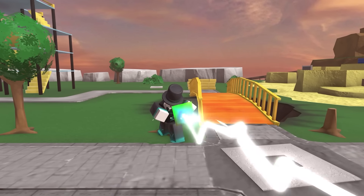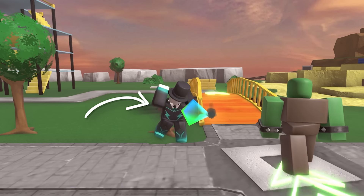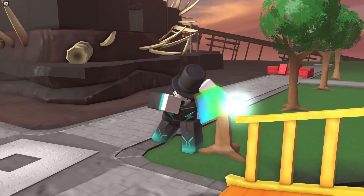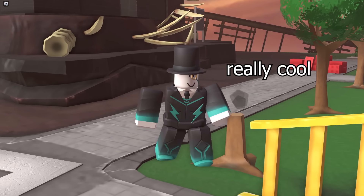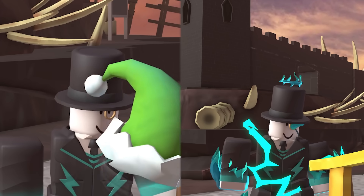First we have the Elite Accelerator skin. If I'm being honest, the early upgrades start off kind of mid with an electric themed suit and top hat. It does however have a custom magic cell shard which looks really cool, and as you upgrade it, it gets an eyepiece as well as some electric shocks around them, which makes the skin look a lot better.